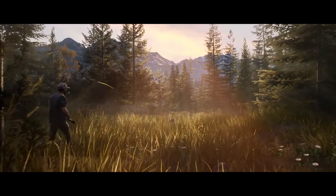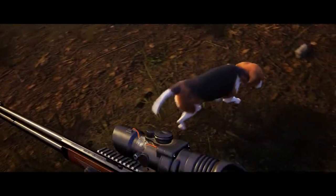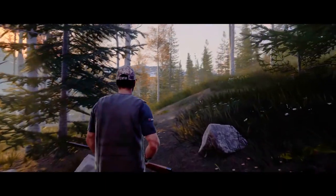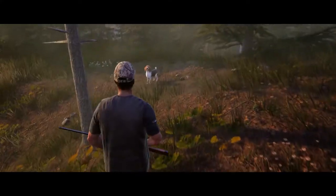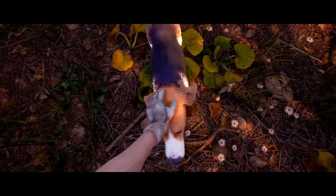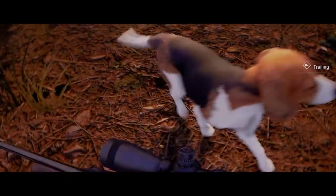In Hunting Simulator 2, your hunting skills will be put to the test while tracking. Thankfully, you have a faithful companion at your side to help you find the tracks of prey, including footprints, flattened vegetation, and droppings. Give your dog the right commands so they can lead you in the best direction.